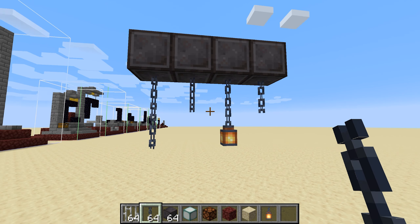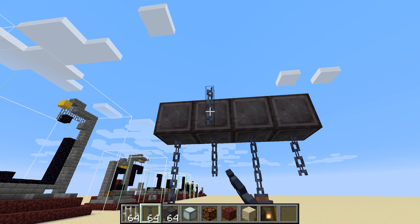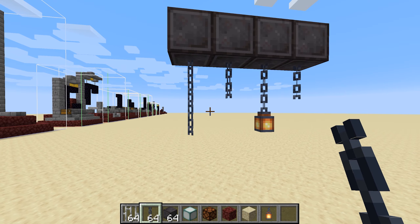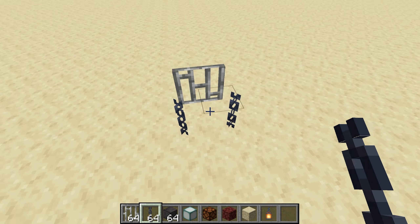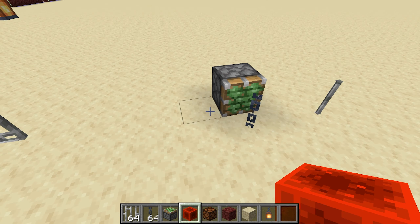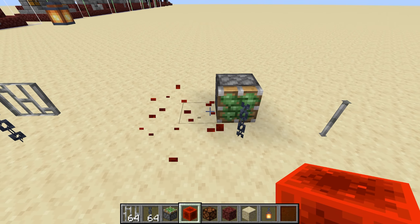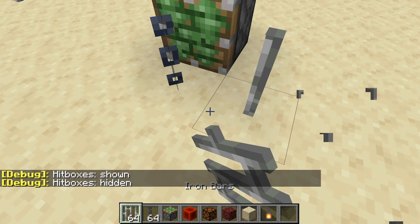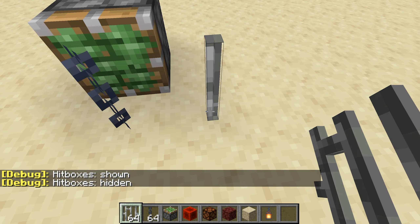A chain block has been added to the game. Sadly it cannot be rotated horizontally, but it's a nice addition anyway. They don't connect horizontally and can be used seamlessly with lanterns. They can be pushed by a piston, and they have a bigger hitbox than iron bars, so that might be useful as well.